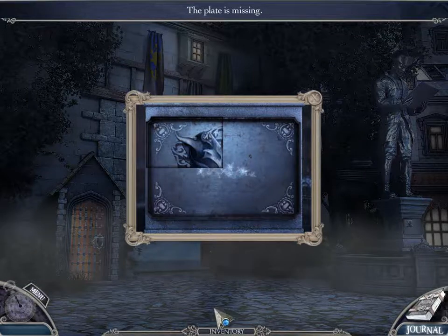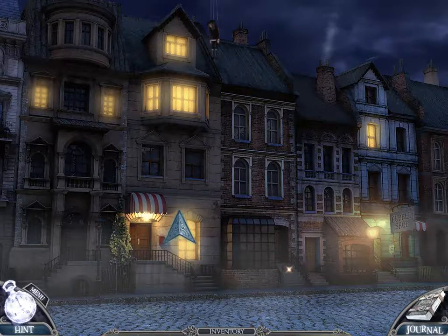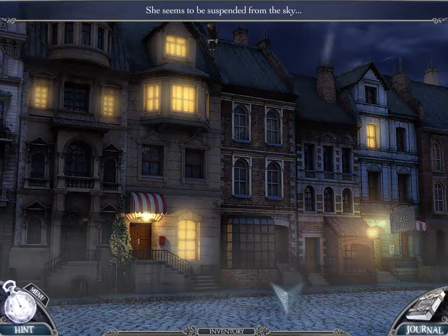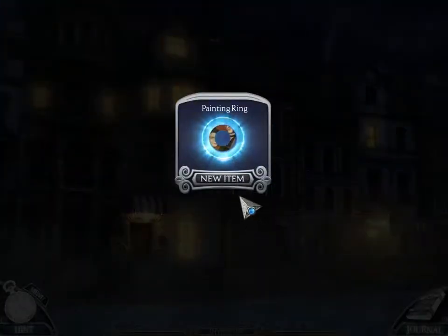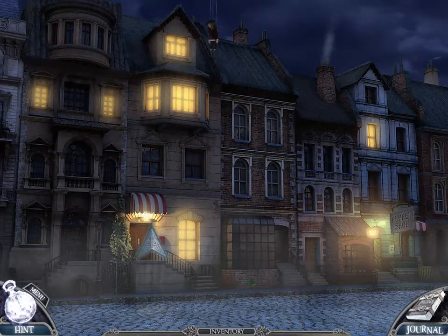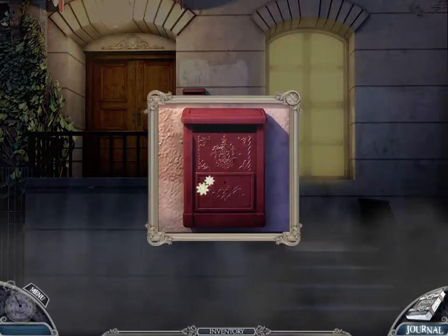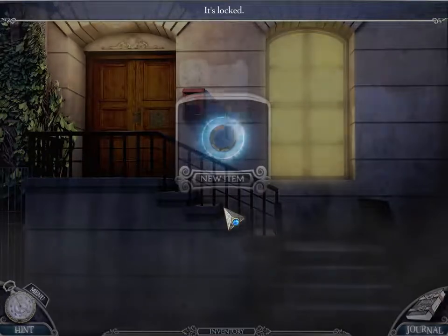Now we need more pieces — we need three more pieces. Onward. There's the daughter — she seems to be suspended from the sky. Painting ring. Puppet shop — that's totally not creepy. We have a mailbox key. There's another piece of the painting.